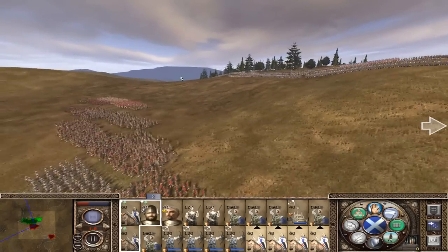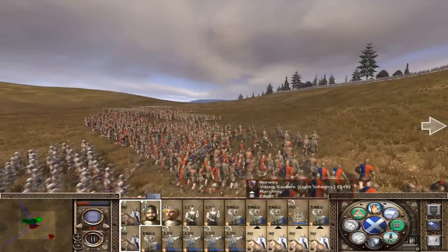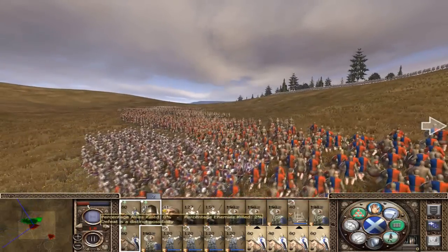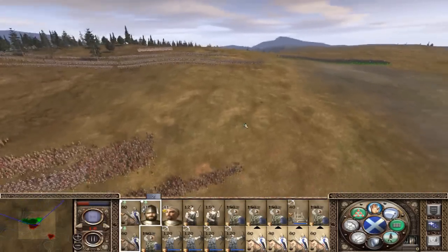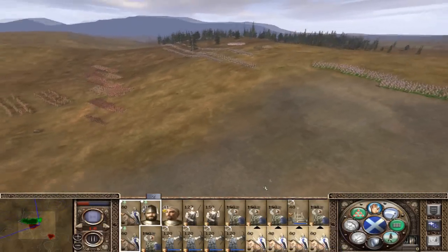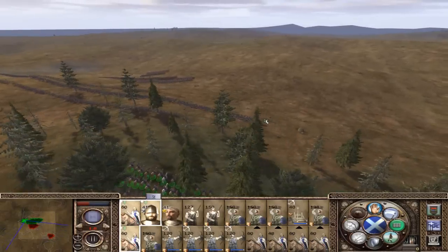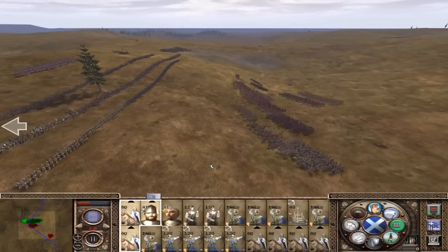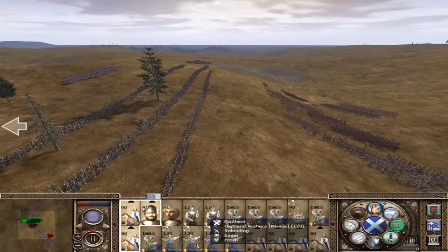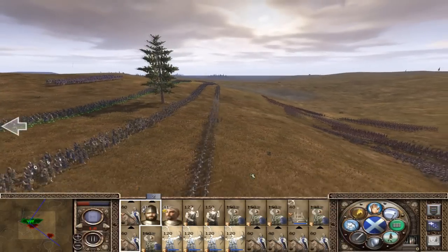Our archers should be making light work of their men. That was pretty big! They're running up a hill against us - this should be promising. I'm going to bring our cavalry round and now is the time to spring our trap. Hopefully they won't notice this. Put them off skirmish mode and let them fire in.